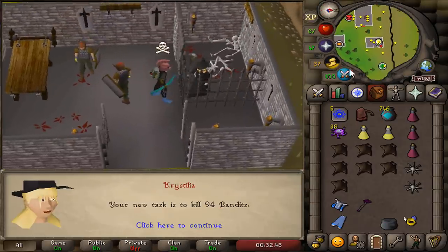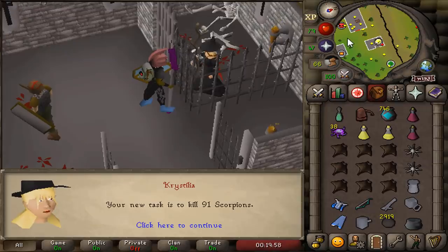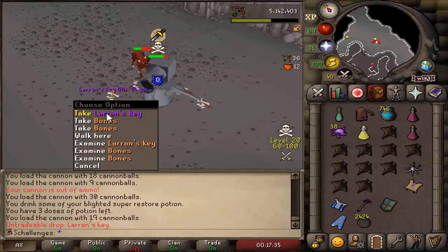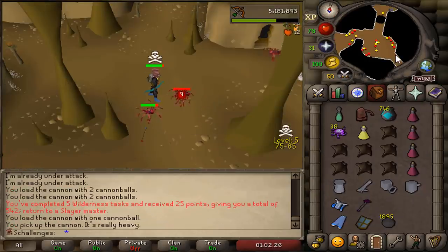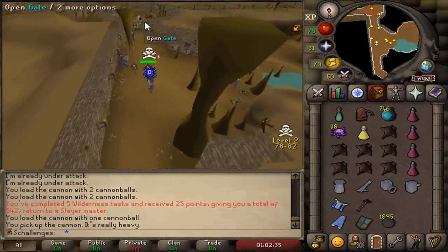Second task - Bandits. That's another task completed! Scorpions - I keep getting these easy tasks, and that's a Scorpion task completed! Another task for Hellhounds - hell yeah! Our first Larran's Key of the video! Many more to come! Four tasks have been completed.